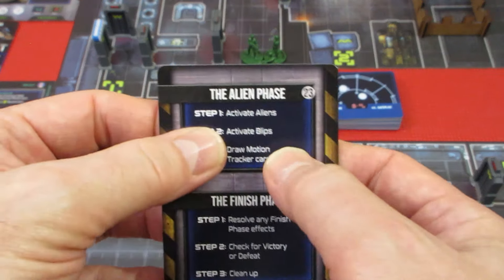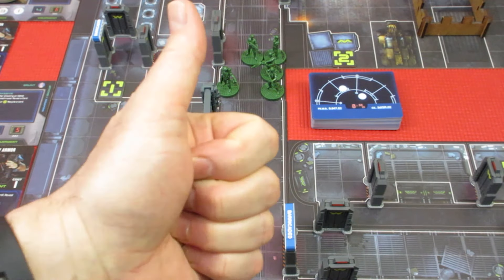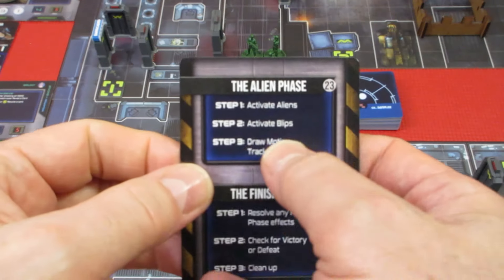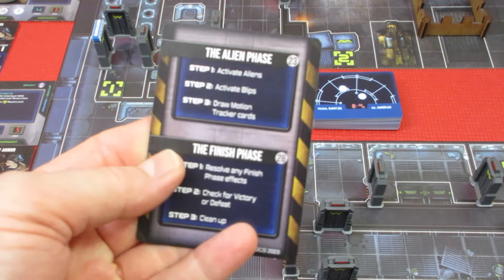Activate aliens — there are no aliens on the board because Gorman took out the last one. Way to go, Gorman — I'm not going to make fun of you too much more. Now activating blips — we have no blips on the board, so they won't activate.